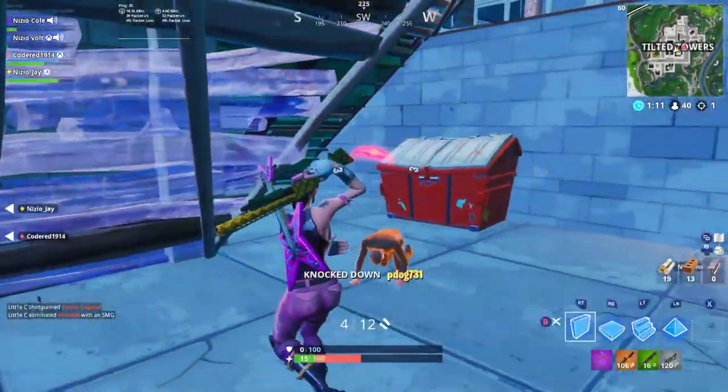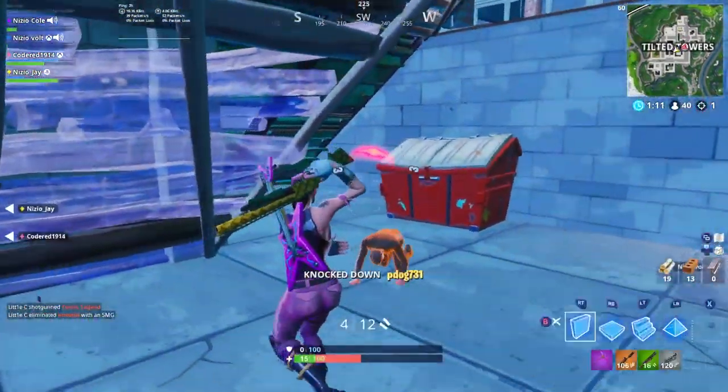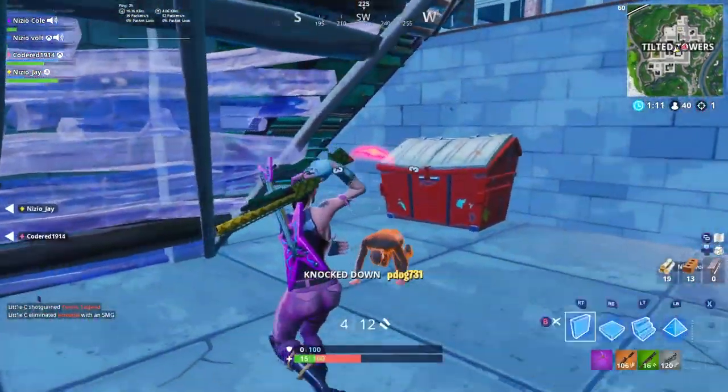Now we get this every season — whatever theme it is, whether it be the Christmas theme or the Easter theme. This season is kind of like 25% pirates, 25% lava creatures, 25% ice creatures — we'll figure that out at the end of the season. But the Buccaneers Bounty challenge comes with an absolutely hilarious emote. It's just a four-day challenge set; the challenges are pretty easy to be honest.